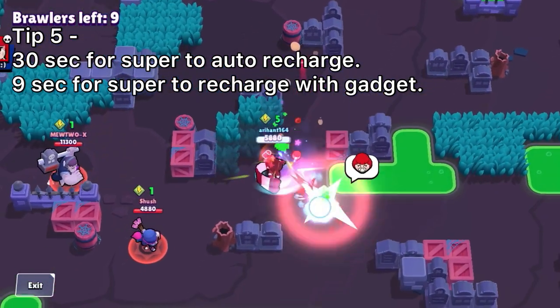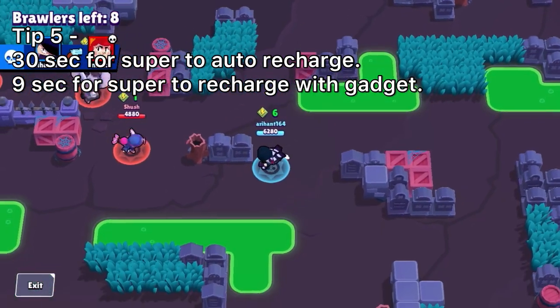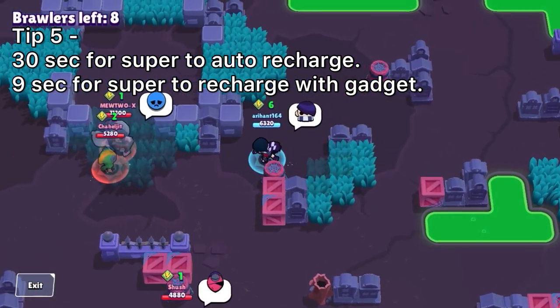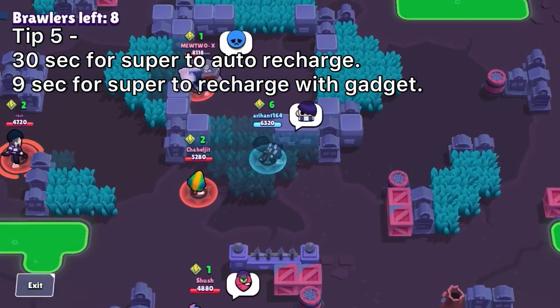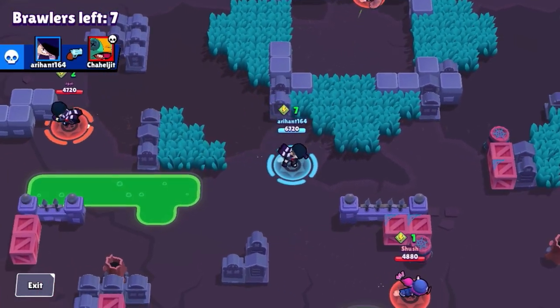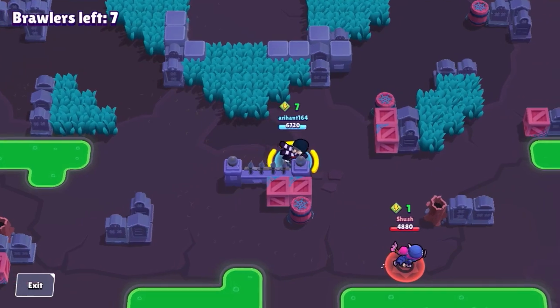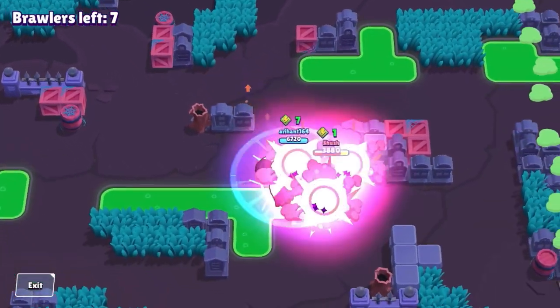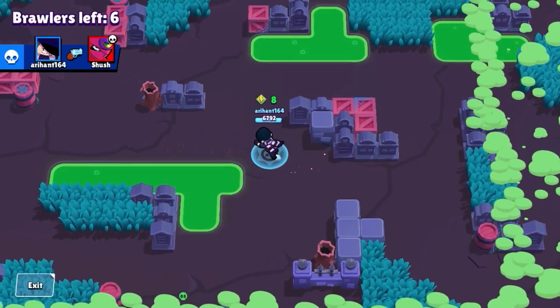Regarding the super, some facts to remember: it takes 30 seconds for your super to charge naturally without attacking enemies or popping your gadget. If you pop the gadget at the beginning, it takes exactly 9 seconds to charge your super — that's pretty quick. And if you have zero charge on your super and activate the gadget, it will almost fully charge it and you just have to wait a couple more seconds till the gadget ends.